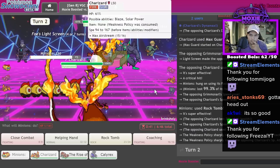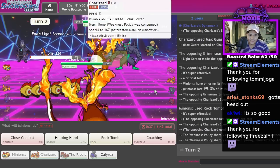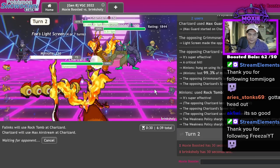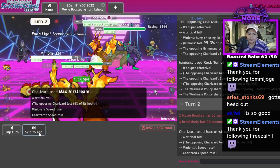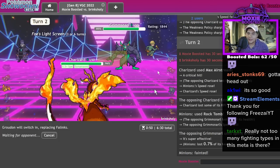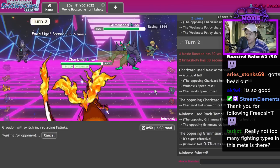Alright, did a good amount. No, that's not okay — I'm gonna need you to stop. I'm gonna outspeed and KO. That was not okay, that should be illegal. That was a Weakness Policy — that should be illegal! I want a ban on all Weakness Policy Charizards immediately.